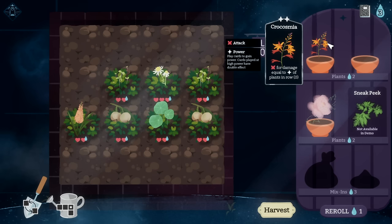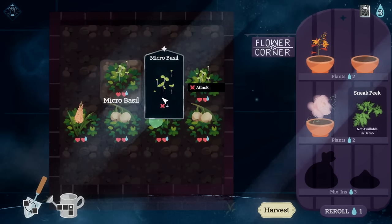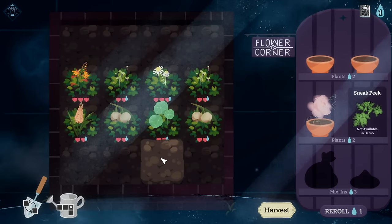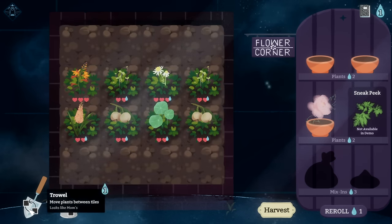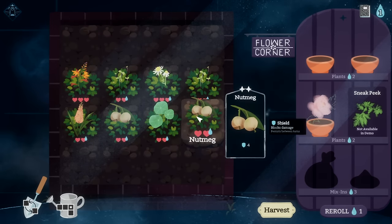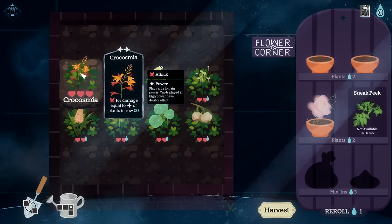Damage equal to stars of plants in row — we could do some wacky things with that. Let's buy you and put you here. You're a seven-damage card but I can make you better — move these two and now you're an eight-damage card. Ideally we'd move the Torch Lily to here, but you've got three hearts so I'm not too concerned. I'm trying to plant these in an efficient way to water them while maintaining their value.